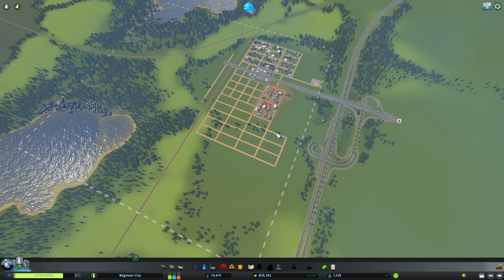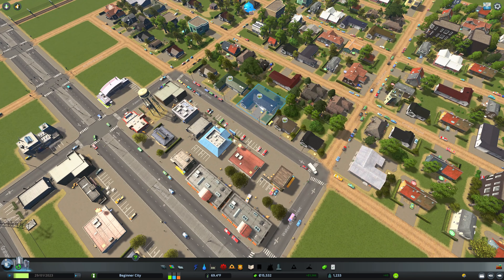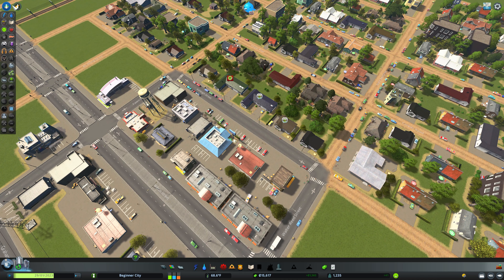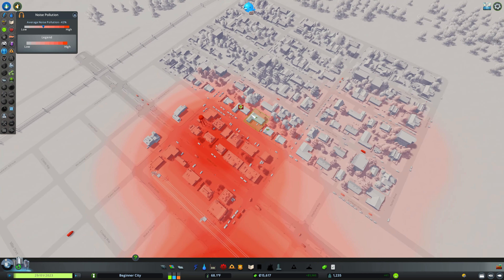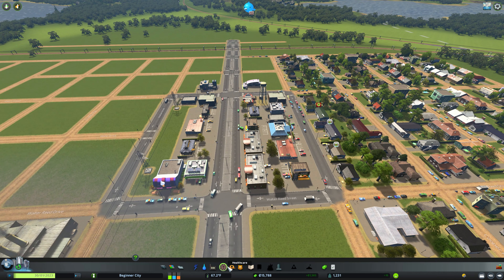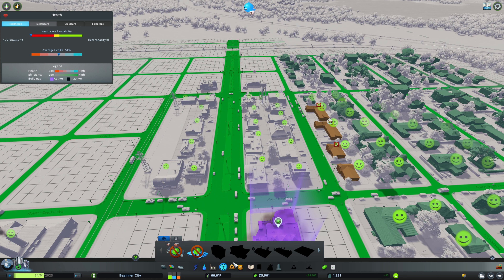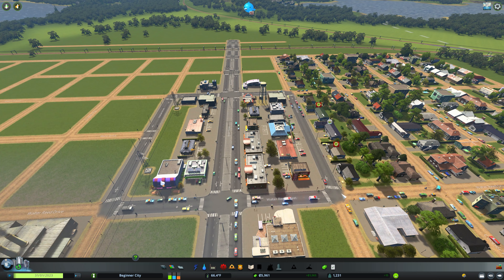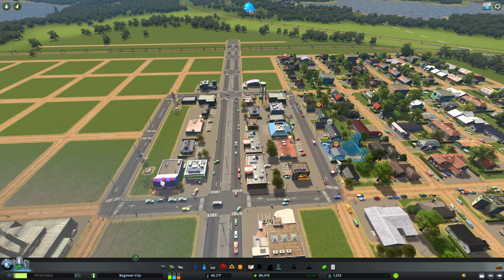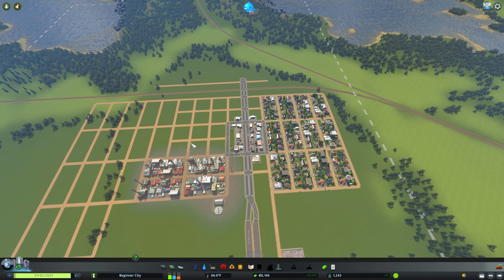A lot of towns started on just one side of the railroad, so maybe we'll do that and then get a little bit of a different design — a variation from the grid as we get outside of that. We also have a little bit of noise pollution over here. We can see that by going to Info Views and the headphones icon. They do feel that there is a little noise, so they are getting sick. One way to combat that is by putting in a medical clinic, which will send out an ambulance and help these people not be sick, allowing us to have residential there even though it's close to the noise pollution.